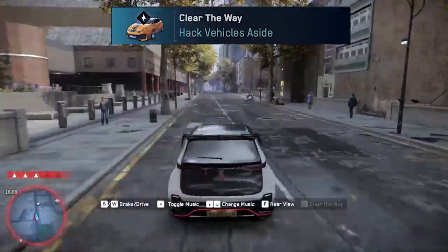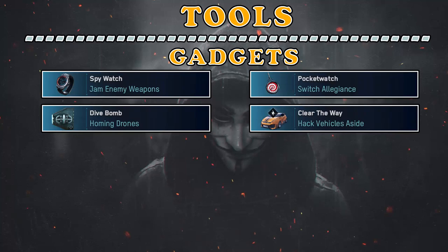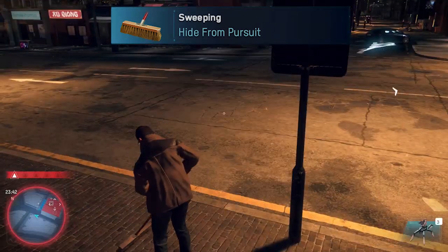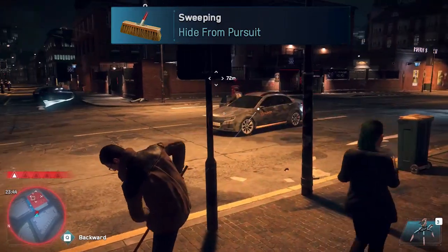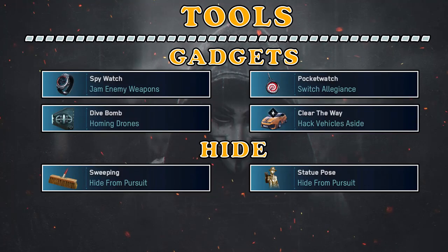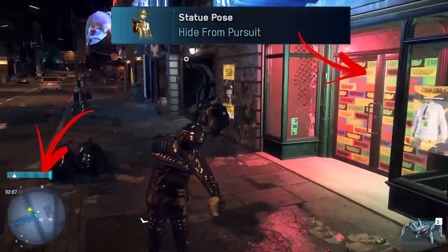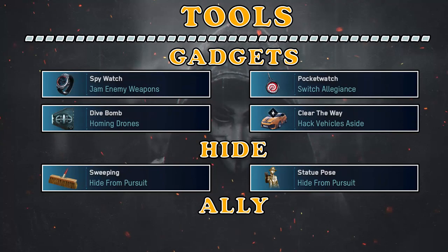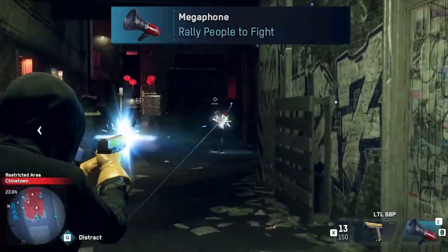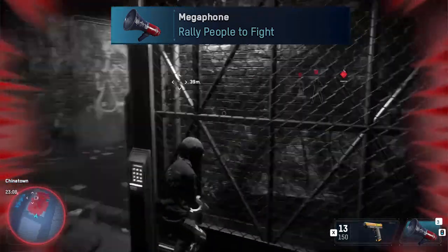The last gadget is Clear the Way, which hacks all vehicles in view to make them drive off the road — making it easy to escape the police or deal with traffic. Another way to escape the police is using one of the hide tools. The first is Sweeping: when used, your character cleans the floor or road. If the police didn't see you before you used the tool, they will come to your location but won't attack you, thinking you are an innocent person. Another similar tool is the Statue Pose, which even makes other people come near you and donate money while you lose the cops. The last tool is the Megaphone — your character calls to arms the civilians around you, but they won't use any weapon, so if attacked they will surrender or run away instead of helping you.